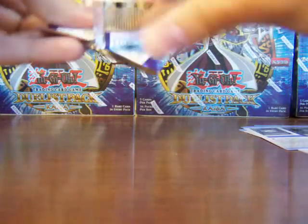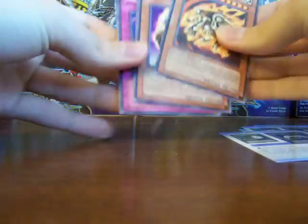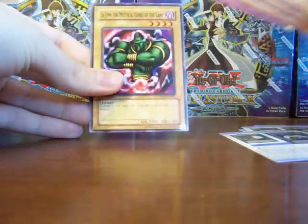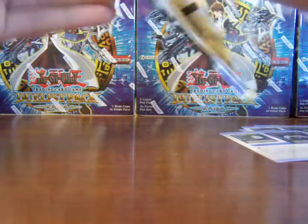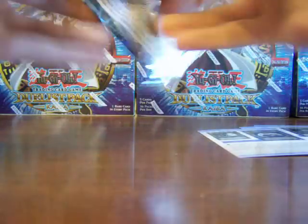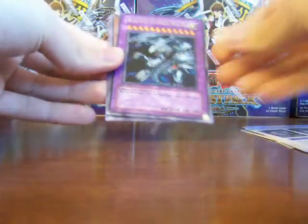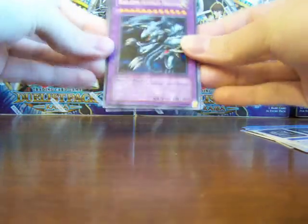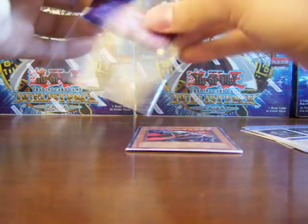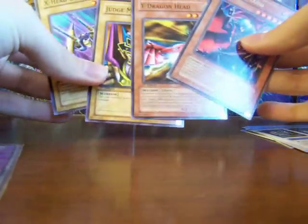Get through as much of the box as we can in 10 minutes. Kaiser Glider, Rich Battle Ox. I know a few of the cards have new alternate art from previous versions — I think the Jhin Dragon at the tail end of that last pack is one of those with new art. Blue Eyes Ultimate Dragon — that one's not too terribly expensive. And then we've got another Vampire Lord and a couple of Dragon Cannon pieces.